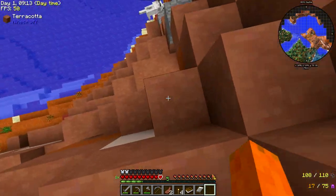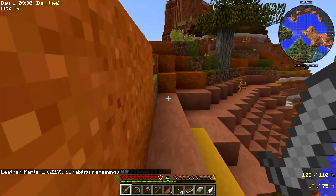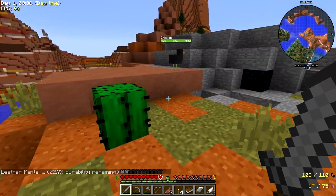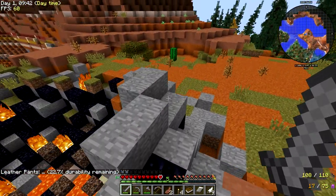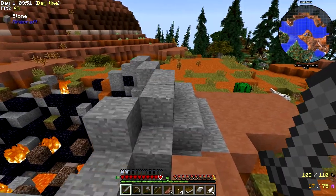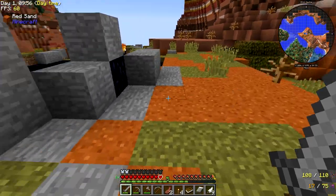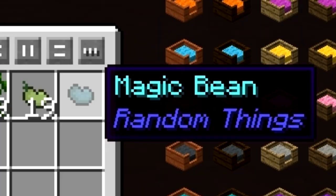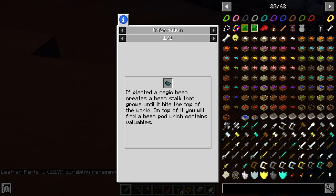I can't tell if that's a sound effect or if there is a snake somewhere near me. When I was watching UberHexanova play this modpack, it had a lot of RPG aspects and I really love the idea of open world sandbox games like Terraria, Starbound, and Minecraft having RPG aspects added in. I feel like it makes the game so much more fun. Magic bean - if planted, a magic bean creates a beanstalk that grows until it hits the top of the world, and on top you'll find a bean pod containing valuables.